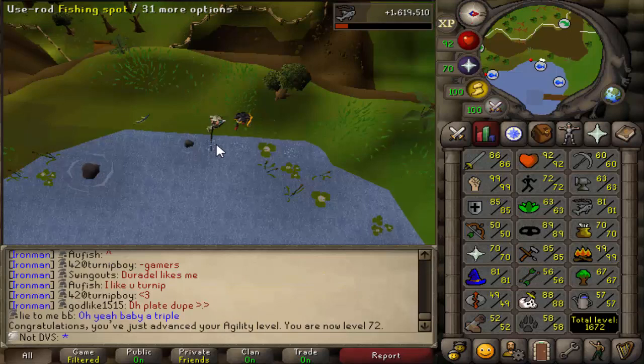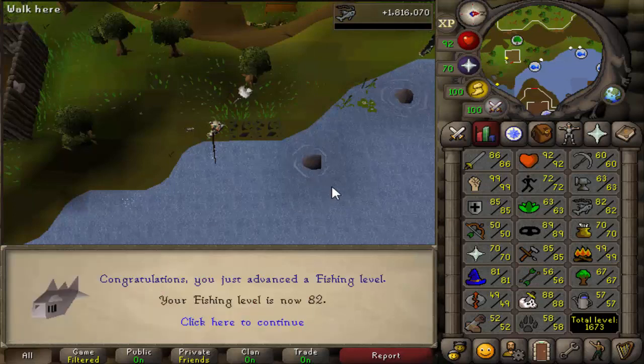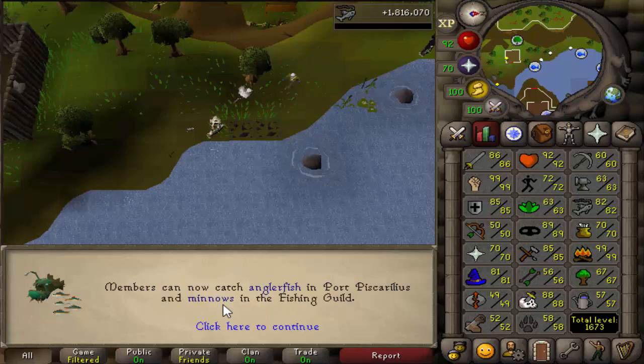This is such bad timing too, because I have to do Mess Hall literally right after this, and the game Sekiro just came out - I'm watching people play it on Twitch, and Mess Hall isn't really something you can watch stuff on the side while doing. But there it is, near 40 freaking hours later - level 82 fishing, and I can now catch minnows.